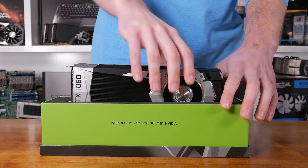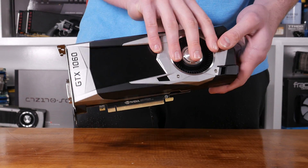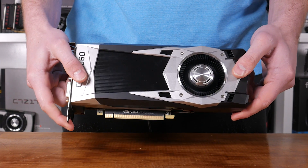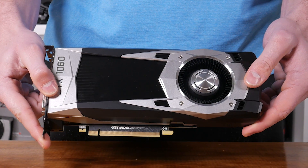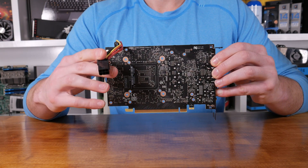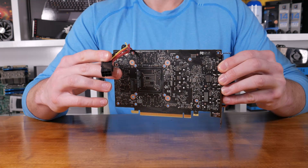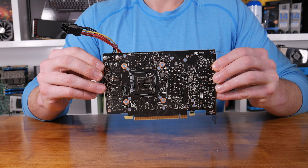The GTX 1060 reference board measures 249mm in length. Display outputs include one dual-link DVI, one HDMI, and three DisplayPort connectors. Like the RX 480, we find just a single 6-pin PCIe power connector, but with a TDP set at just 120W, we don't expect Nvidia will run into the same issues AMD faced.